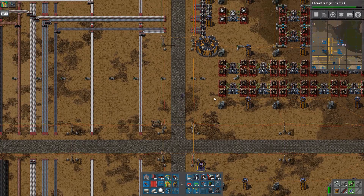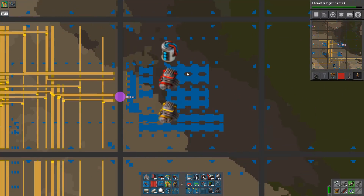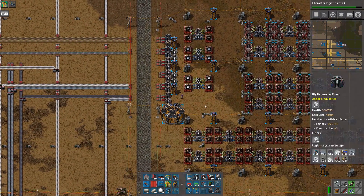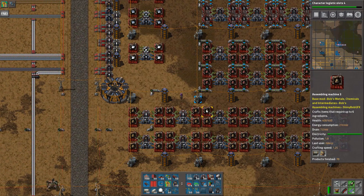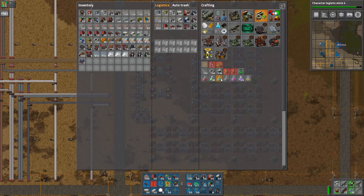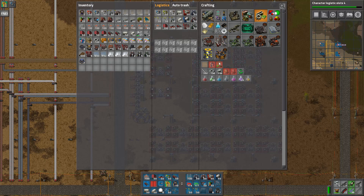The next thing we built was another city block. This city block serves the purpose of building these three items that are needed generally. They're kind of low tech but they also need a bit of space, so I decided to put these together because they are needed for our Blue Science. The Blue Science needs engines, batteries, and electric engines.